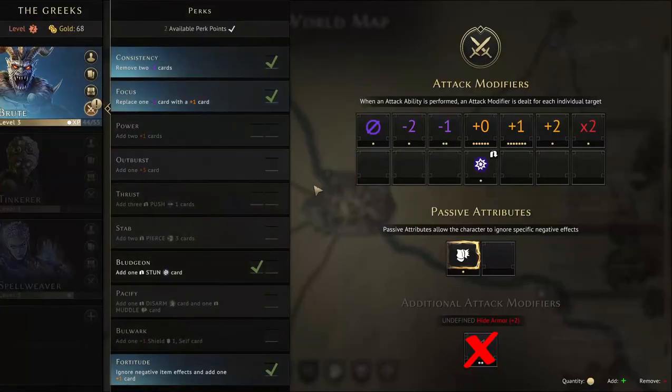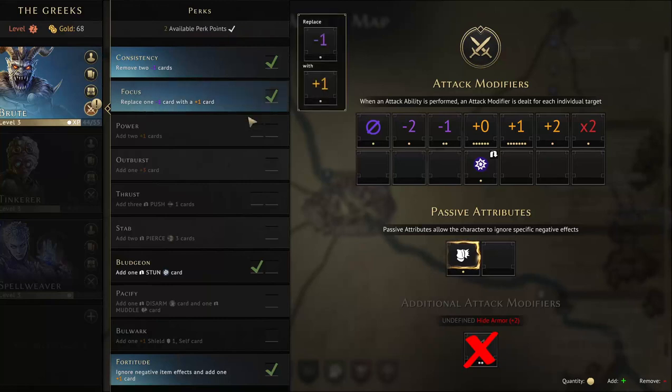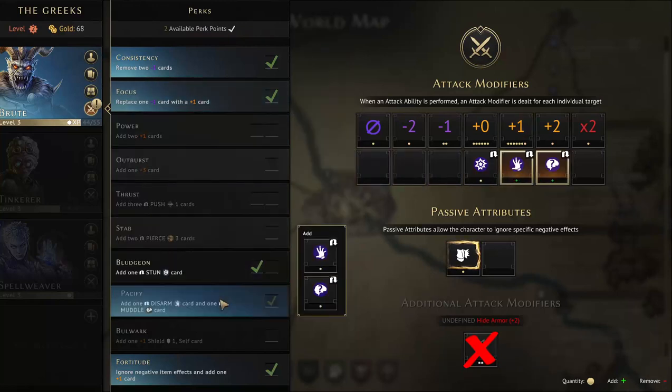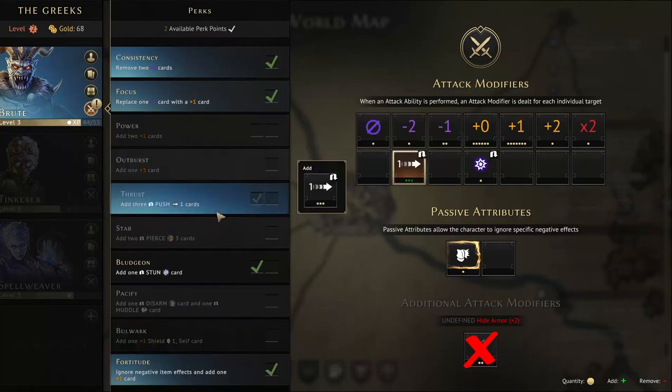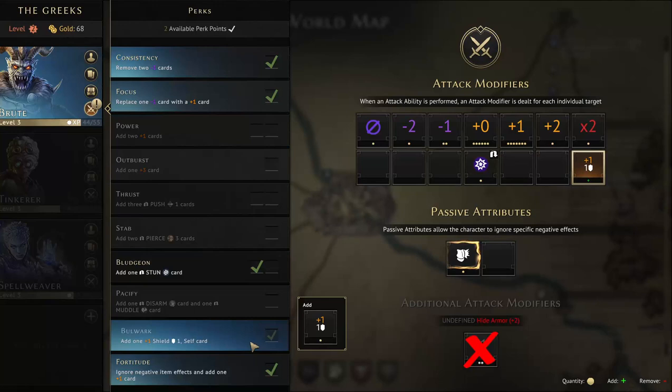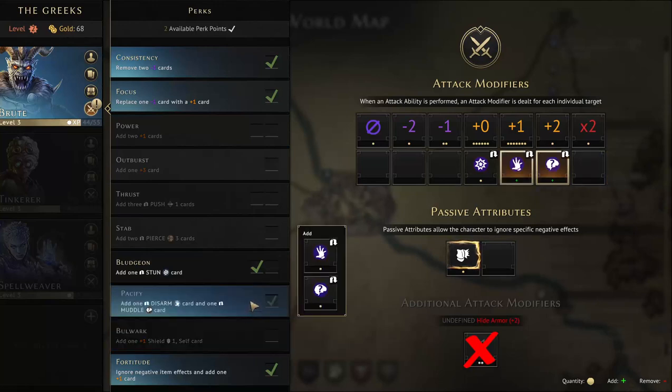Let's head over to the Brute where we can apply two perk points. I haven't had a chance to look at these — Bulwark, Pacify — these are probably good options because this allows him to miss or produce less than ideal damage but still apply a condition onto the enemy.